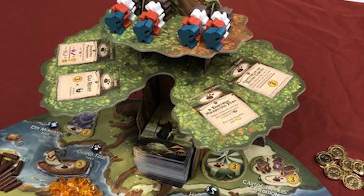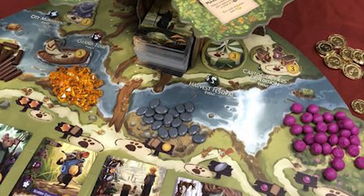Next we have Everdell, which takes place in a fantasy woodland area with little critter characters that have different jobs. Similar to Frontier Enchanted Land, you are building your own town, but there's more involved — worker placement, placing your little critters to gather resources, spending those resources to build different buildings, and attracting other critters to join your town. Everdell has beautiful artwork by Andrew Bosley with lots of great fantastical art on the cards, really cute critters, and little wooden creature meeples. There's a cardboard tree structure that you take your critters from as well.